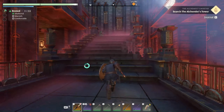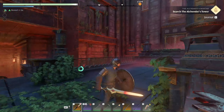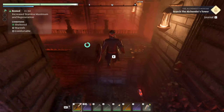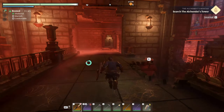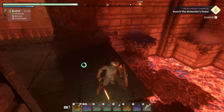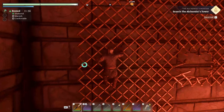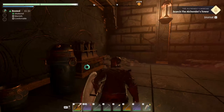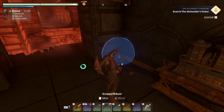That looks like death, so let's not go there. We need to figure out how to get in there. If we fall down we can get up at least. Anything here? I'm gonna smack it just to see if there's anything in there. Bone meal — nice.